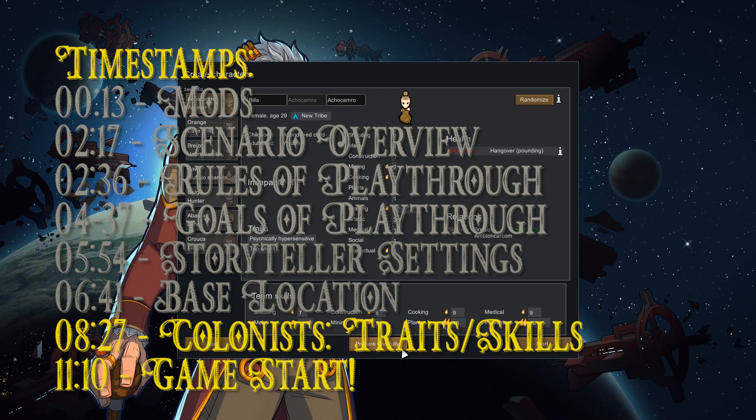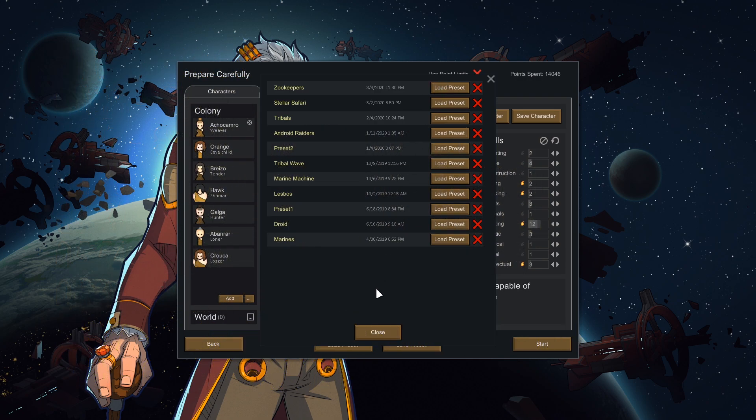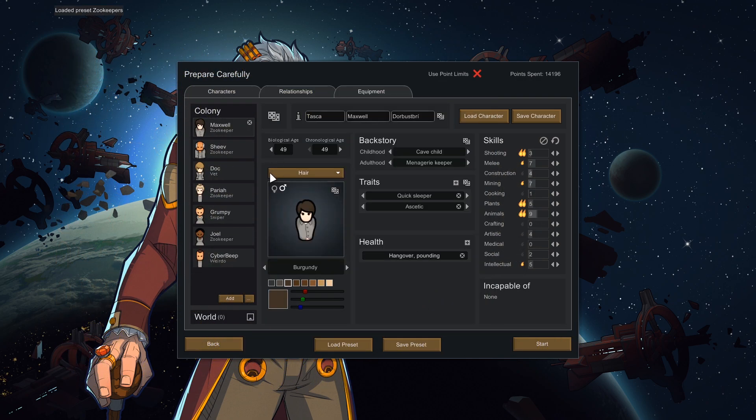I've prepared a Zookeepers preset with seven names: Maxwell, Sheev, Doc, Pariah, Grumpy, Joel, and CyberBeep. Maxwell is a quick sleeper, a bit of an ascetic, relatively good with animals, and has a knack for plants and shooting — he'll grow into quite the colonist over time. He has a hell of a hangover though, so he's going to have a rough start.